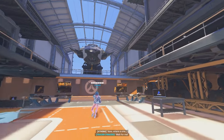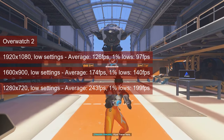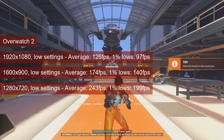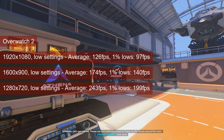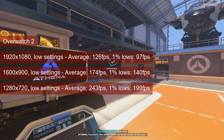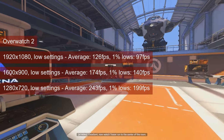Overwatch 2 can be played at 1080 resolution and low settings. Both the average fps of 126 and the 1% lows of 97 are quite adequate for this game. You can trade the resolution for fps as seen on screen, though I'm not quite sure if 243fps for the average and almost 200fps for 1% lows is worth halving the pixel count on screen.